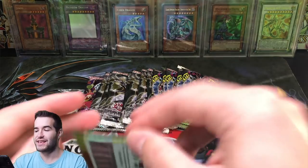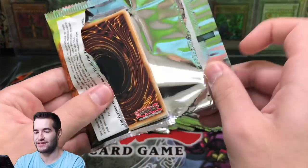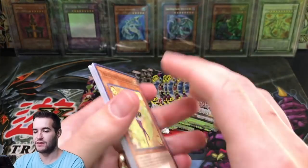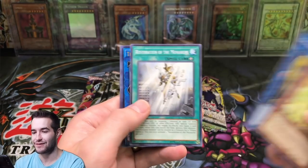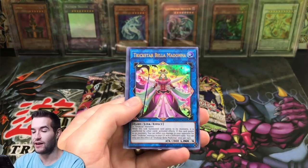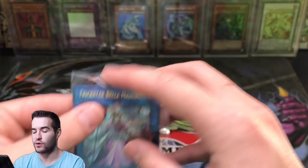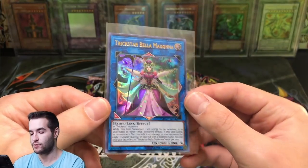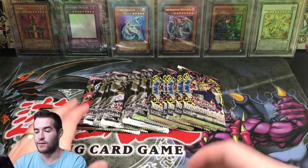Let's do the Flames of Destruction. Can we pull an Infinite Impermanence Secret Rare? That would be pretty crazy. Infinite Impermanence - I've never pulled one. I would love to. Trickstar Bella Madonna. That's pretty cool. We got an Ultra Rare. There is guaranteed supers, so an Ultra is not guaranteed. That's pretty awesome. Flood. Pretty cool set.